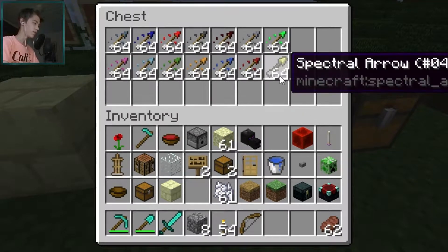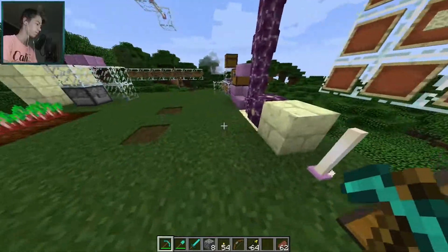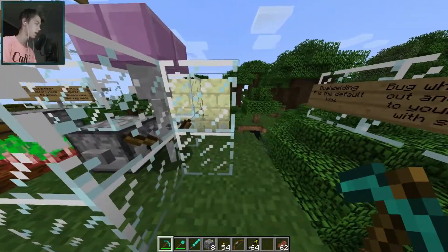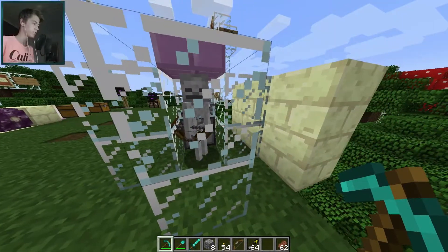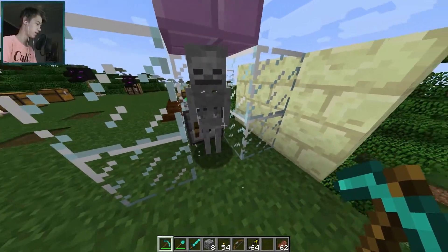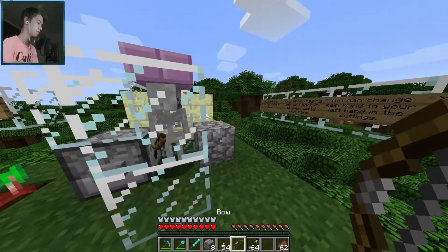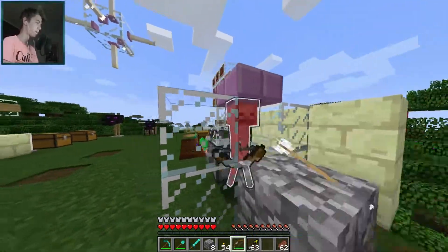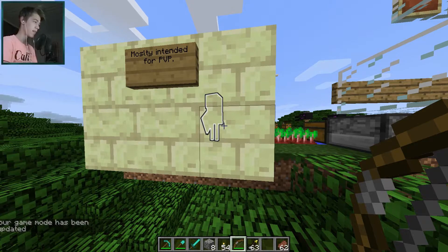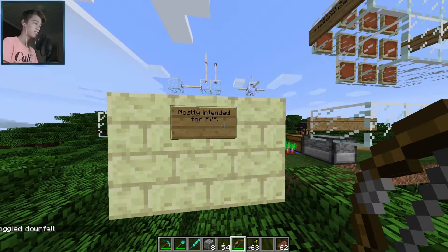There's one arrow that is unique — the new spectral arrow. Basically, if you shoot an entity with it, they get an outline so you can see them behind walls. Let's spawn a skeleton. Notice he looks different — he doesn't hold his bow all the time, only when he sees a player he wants to shoot. When you shoot the spectral arrow at him, you can see he gets an outline. This is mostly intended for PvP, as Jeb said. The arrows have a very strange look.